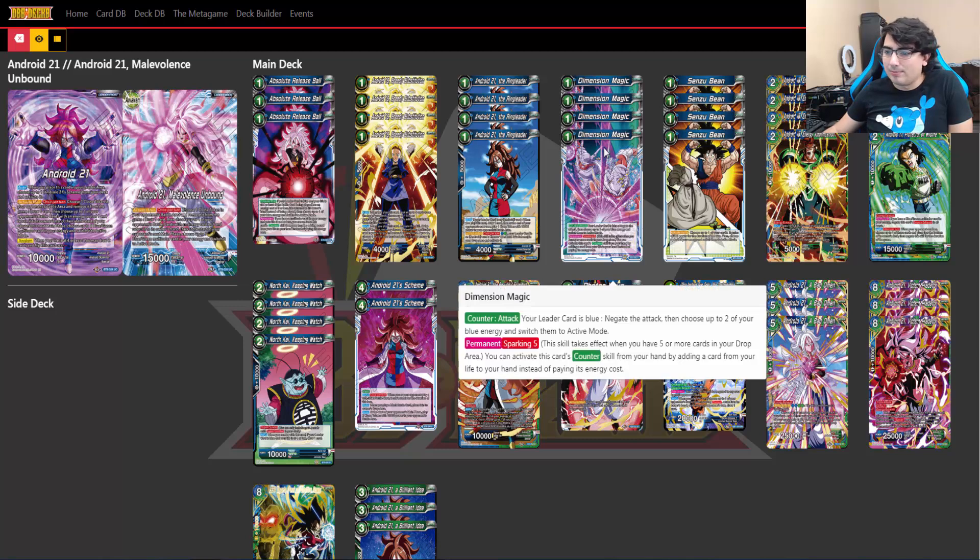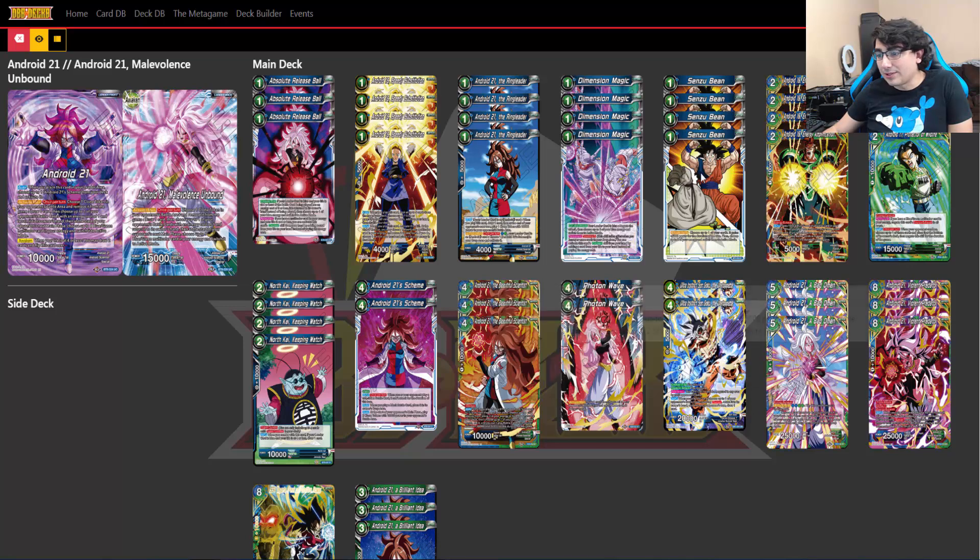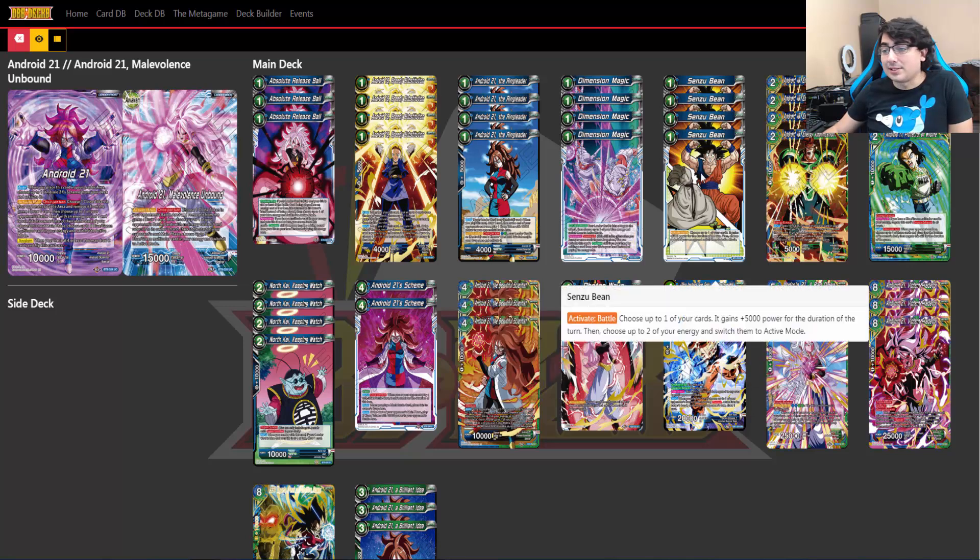I am running four copies of Magic Magic—the best blue negate we've got. And of course, Sensu Bean. Anything with blue, you've got to run Sensu Bean. There's no ifs, ands, or buts about it.